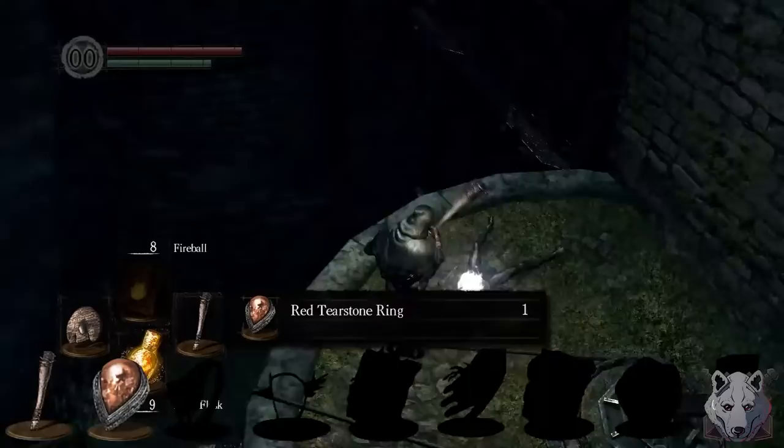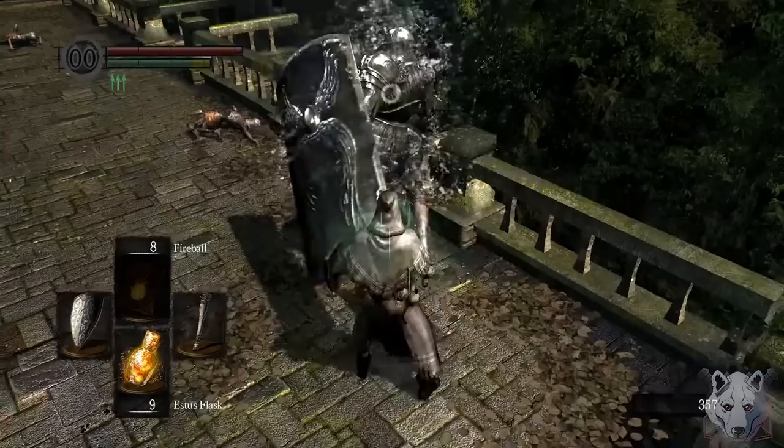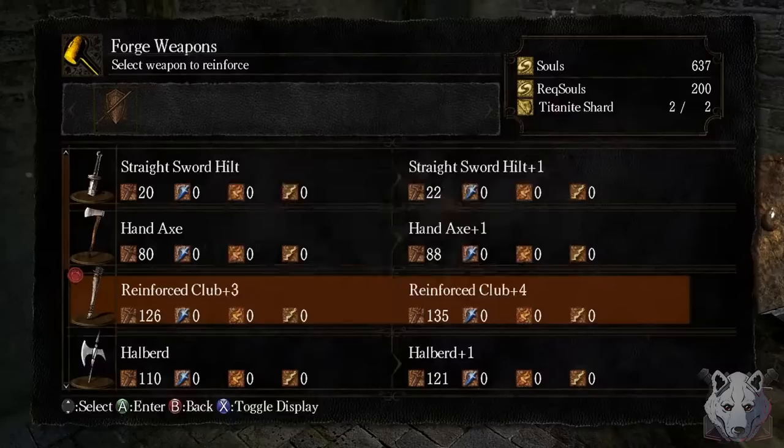Next, we head towards the Valley of Drakes for our second item, the Red Tearstone Ring. We grab the Grass Crest Shield as it'll be our main shield for quite a while, then make our way up to grab the guaranteed Titanite Shard, then use the souls we picked up from the Valley of Drakes to buy a few more and make our club a plus 4.